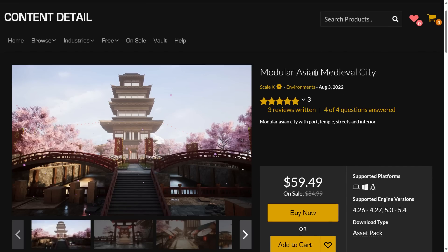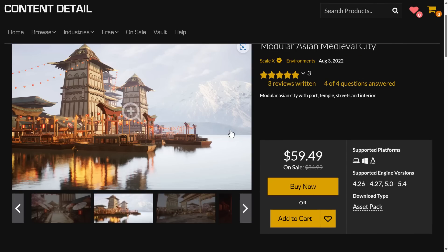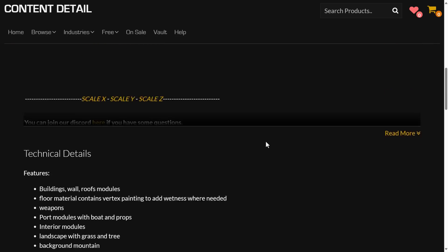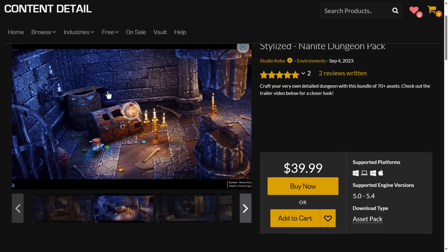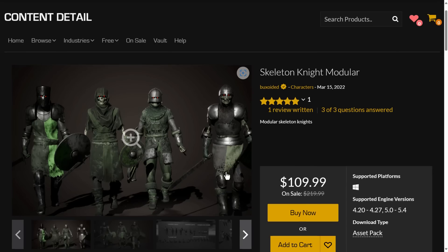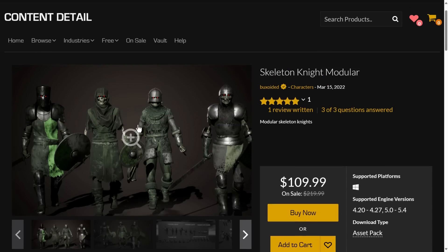Next up, we have the modular Asian medieval city — feudal and medieval are kind of the same era — a feudal Japanese-style setup. A straight content pack, very straightforward — 143 meshes included. Next up, we have the stylized Nanite dungeon pack. Things like chests, pillars, walls, sconces, and treasure for a stylized RPG-type experience if you want to create modular dungeons. And then if you want to populate said dungeon, we have the skeleton knight modular setup — seven different armor types, a number of different modular pieces of equipment and weapons to create a wide variety of skeletal knights.